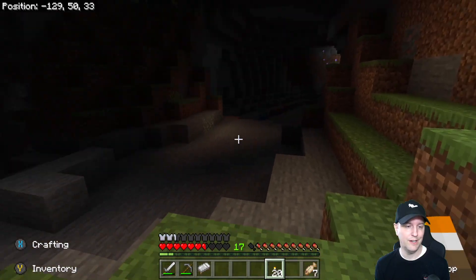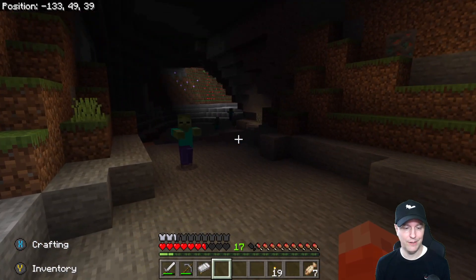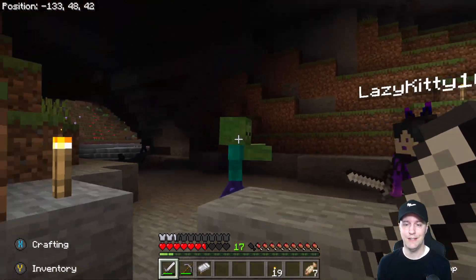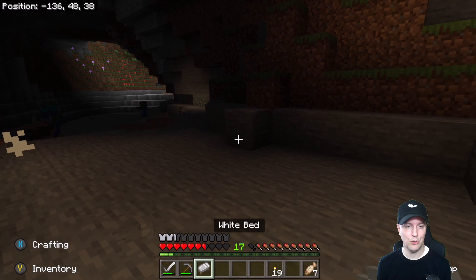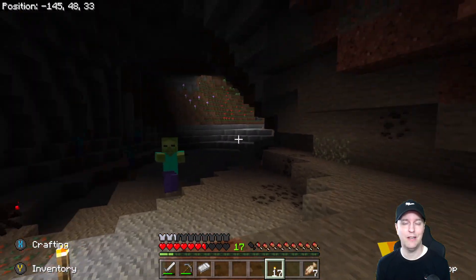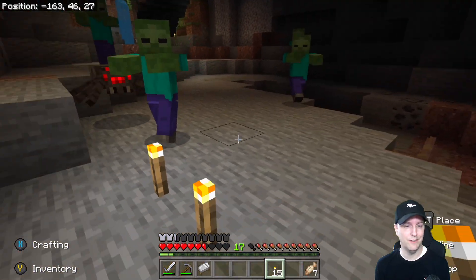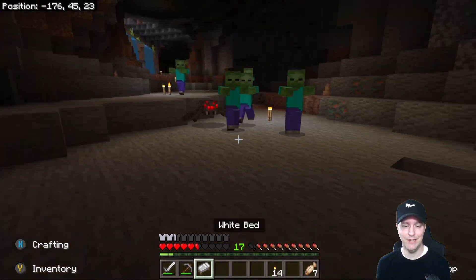They were hanging about right in this area. I've already got a zombie behind me — got a couple of zombies. Lazy Kitty's going for the hit and she took him out quite easily. I'll light up this area a little bit — we've got a spider. Got some coal. A lot of dripstone down here. I'm being chased — I've got quite the mob behind me, guys.